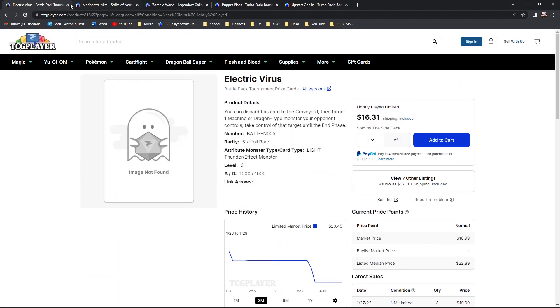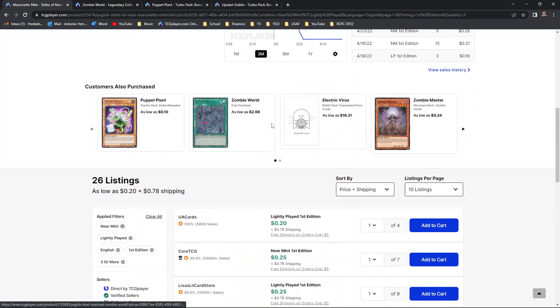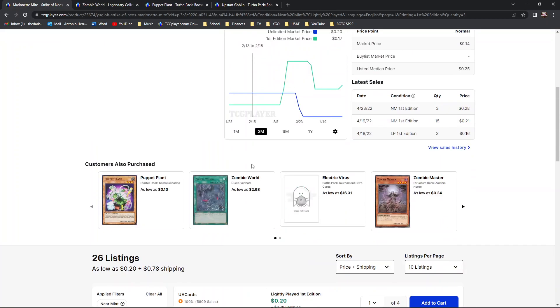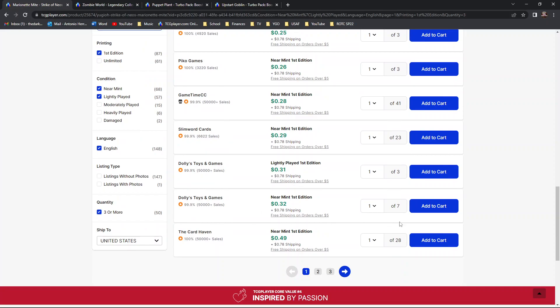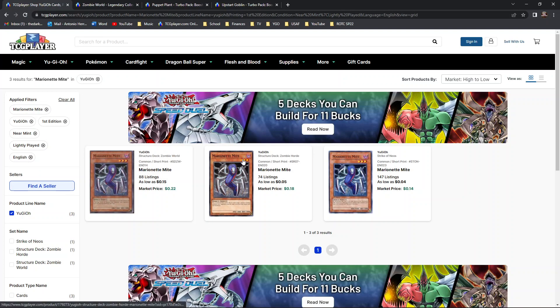Next is Marionette Mite — the original variant. I love zombies; ever since Zombie Horde, another amazing structure deck I really wish I'd invested in first edition sealed. This combos off Zombie World and you can basically snatch an opponent's monster for a turn. Original variants, even for first edition bulk prices, have a lot of availability and are very affordable. The other two prints are all commons from structure decks. Ideally this Striking Eos print is going to be the best variant.